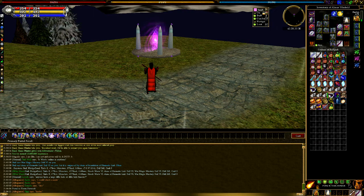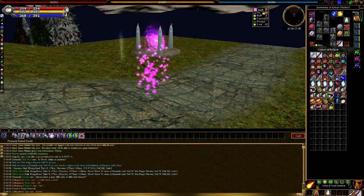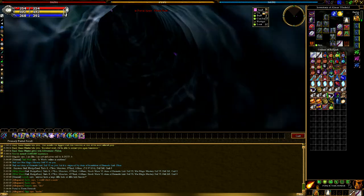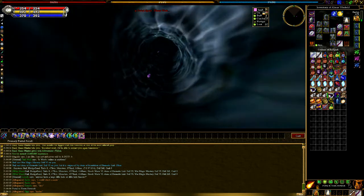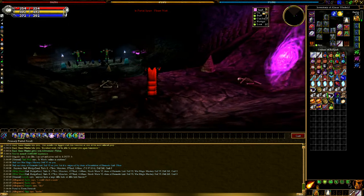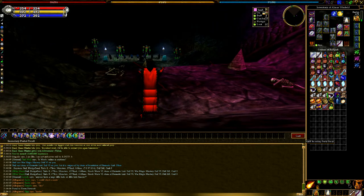Check out my spell list here — see how it says primary portal recall? I'm going to hit cast and my character is going to cast the spell and port to wherever I'm tied to. I don't even know where I'm tied to for primary portal — guess we'll figure it out. Okay, I'm tied to Path of the Blind. Everybody is allowed two portal recalls: primary and secondary.